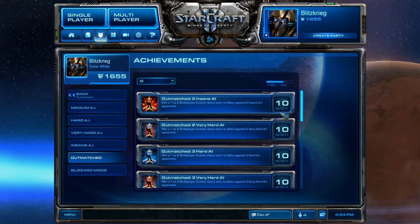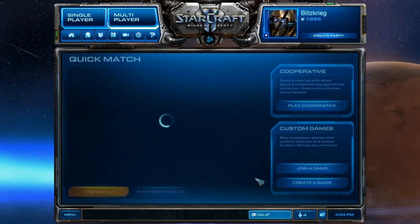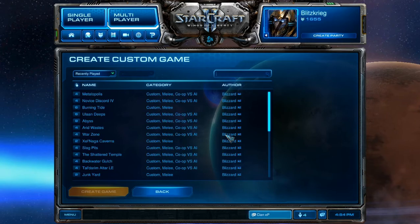I just got that yesterday and I'm going to show you guys how to do it. It's really simple - you're going to go to Create Custom Game and search Burning Tide.